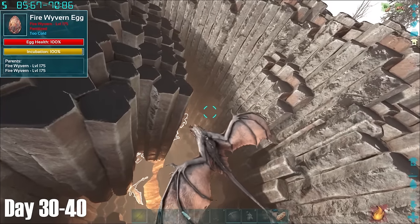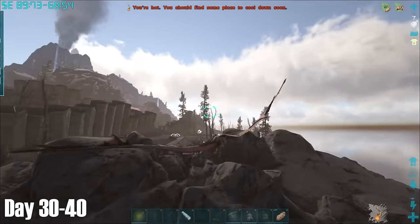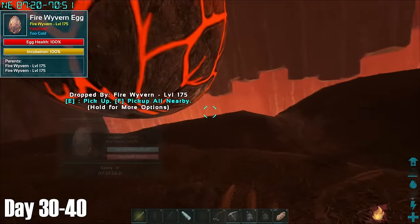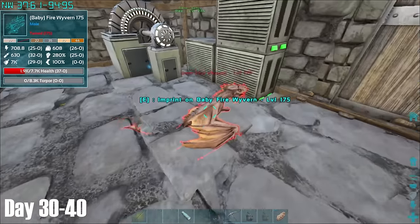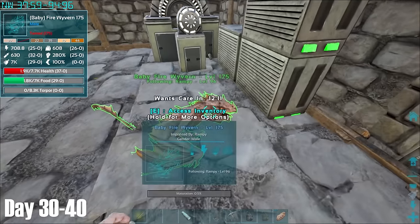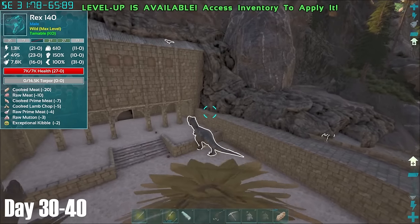Only fire wyverns spawned in this pit on Lava Island. This made me wonder if there were trenches somewhere else on the map for poison, ice, or lightning wyverns, but having explored most of the map by this point I began to wonder whether this was possible. After carting the necessary wyverns out of the pit, I grabbed this level 175 fire egg and returned back to base to hatch it. It came out with 37 points in HP, which is a pretty decent starting HP stat for wyverns, so I was quite happy with this one.